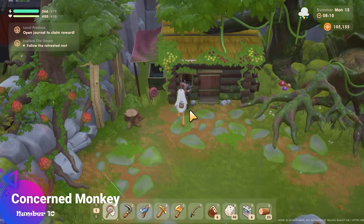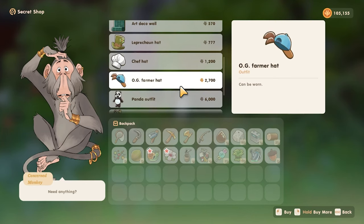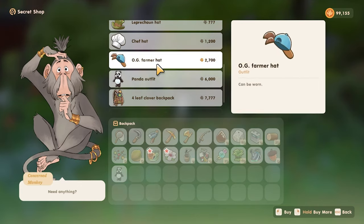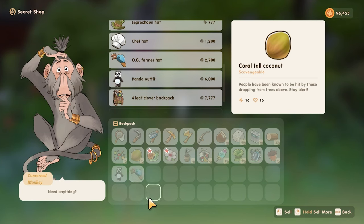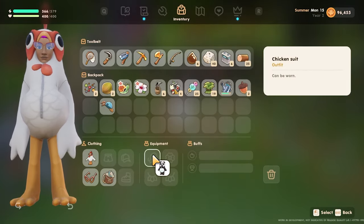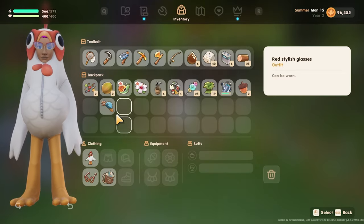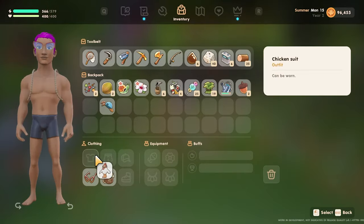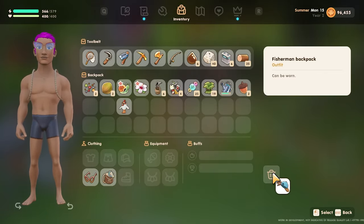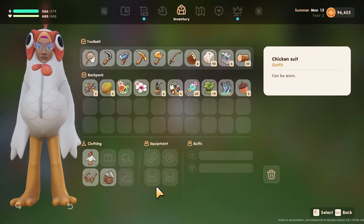The next mistake to avoid is purchasing certain items from the concerned monkey. Most items he sells work quite well and are cool, but there is one item that does not work — the panda outfit. I have the chicken outfit equipped and that works fine, and most other clothing items work too, however the panda outfit does not actually work. I purchased it and tried to equip it but it doesn't go into any of our slots. Not just the panda outfit — we also purchased the OG farmer hat and that also doesn't work yet. Hopefully the developers will fix that soon so we can equip the cool OG farmer hat and the panda outfit.